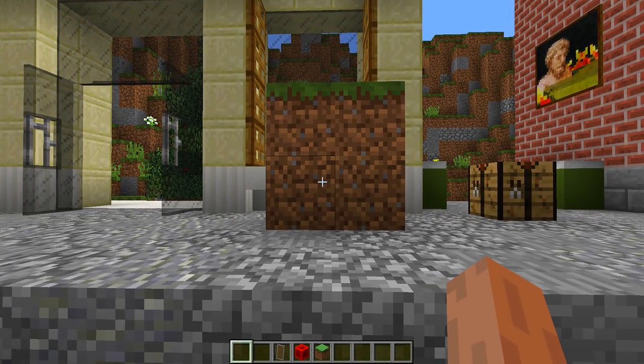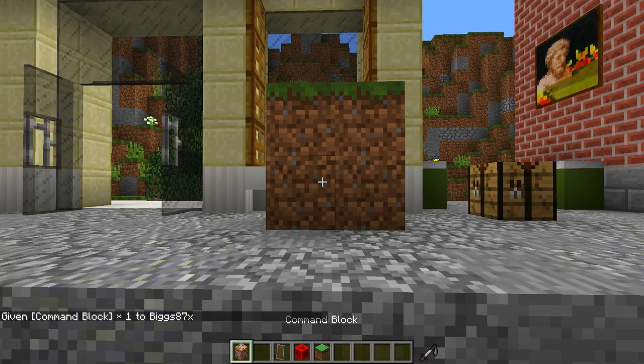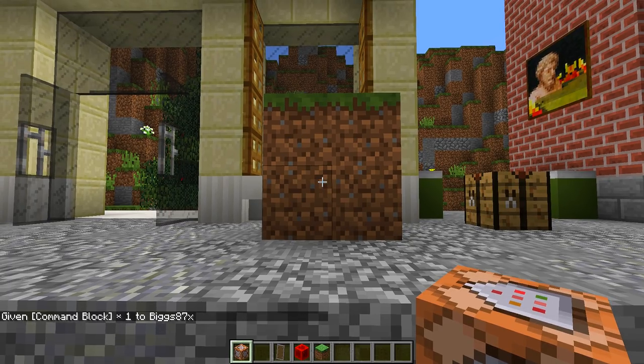Once we have done that, we then need to type this command in chat to give ourself a command block. That command is: slash give, then your Minecraft name, then type c-o-m-m, press tab, press enter, and that will give you a command block.